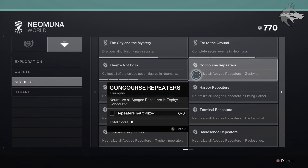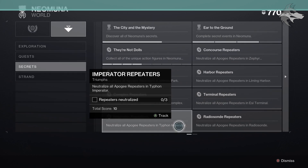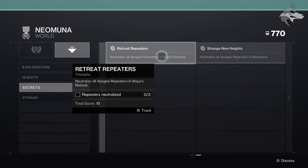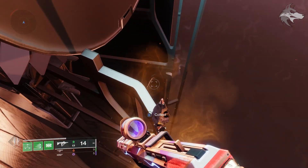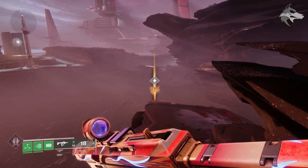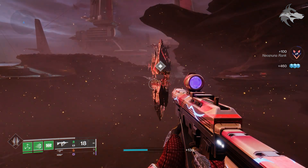There are some new collectibles called Apogee Repeaters, and these appear in a bunch of different locations on Neomuna. If you head to the Neomuna triumphs under secrets, it does actually list how many of them can be found in each area. It doesn't list a reward for collecting all of them, so I'm not sure if this will lead to anything more, but we can complete the triumphs, and for each one we grab, we get a thousand glimmer as well as a hundred Neomuna rank — so they'll certainly be worth grabbing if you're trying to level up at Nimbus.